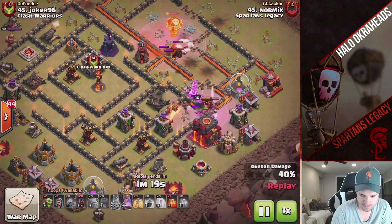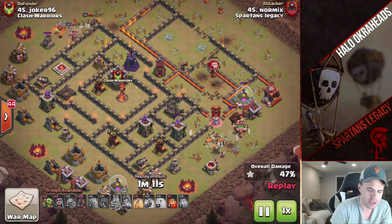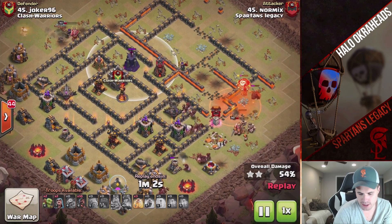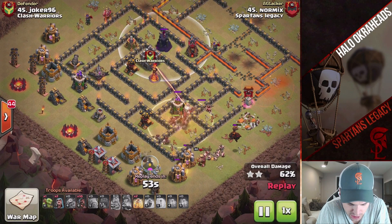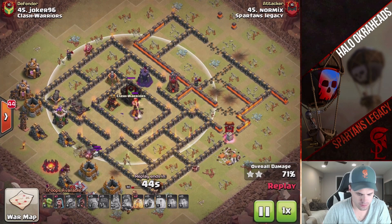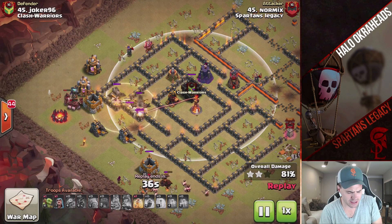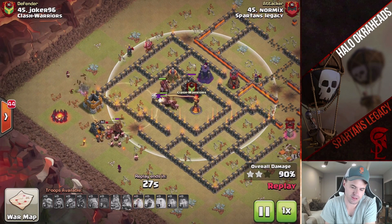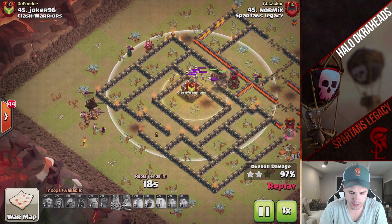He intended the queen to go in, but her going up top wasn't the end of the world — he was able to snag the king and some other defenses. She would have gotten value in the middle too; the bomb tower and wizard tower would have dropped. He's got enough hogs in the bag and it's such a low weight, it's not a big deal. Now he decided to sprinkle in the hogs, which I'm not the biggest fan of. You can sprinkle in maybe four, but he sprinkled in like twelve. Putting all ten hogs in at the beginning is better than sprinkling them in — but he three-starred nicely.